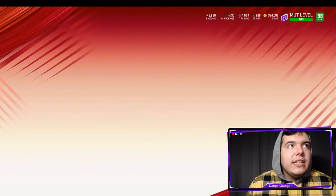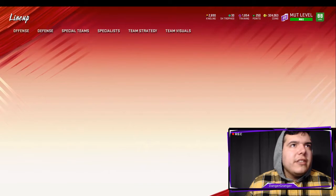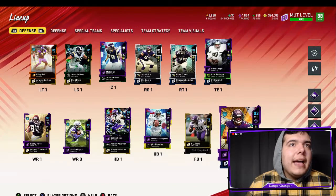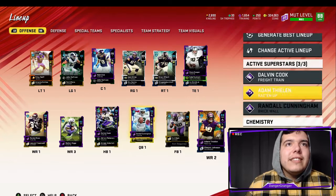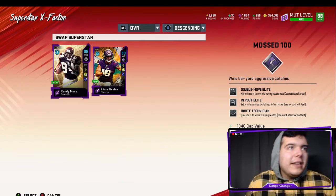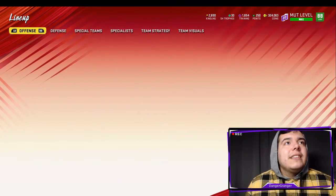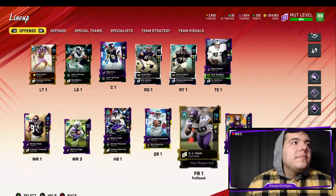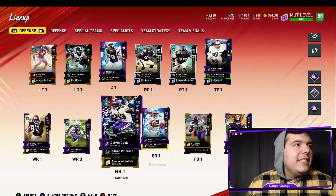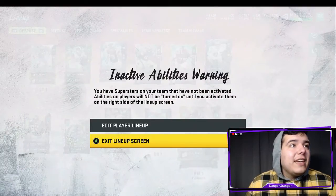Let's look at the team. We didn't get an overall upgrade, which kind of sucks, but our offense went up — we're 98 overall offense, so that's not too bad. I'm going to take Adam Thielen out of there and put Randy Moss in, so we have Randy Moss activated. We literally have a 98 overall receiver and it's not even playoff time.